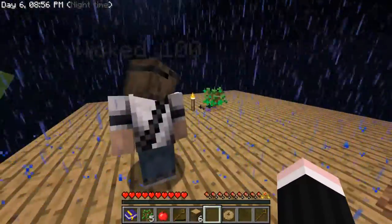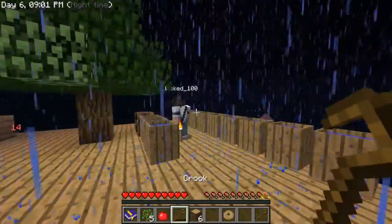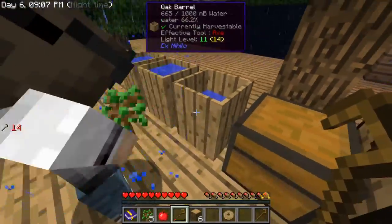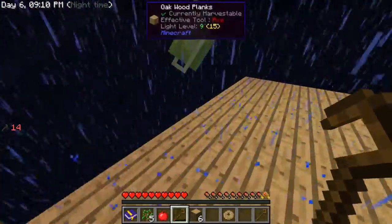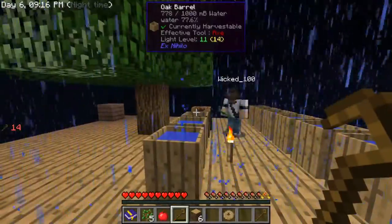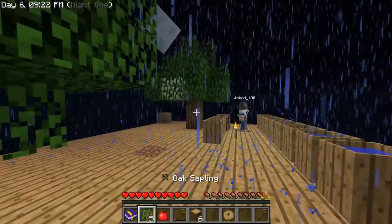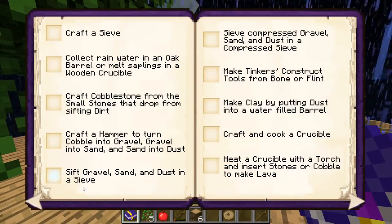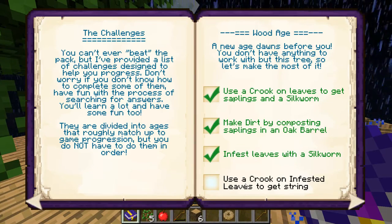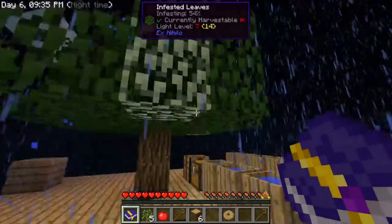We shouldn't be planting anything over here, just gonna leave some room. We should make a crucible because we need torches — okay, you take care of the tree and I'm gonna place a crucible.